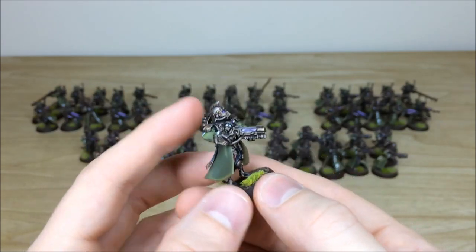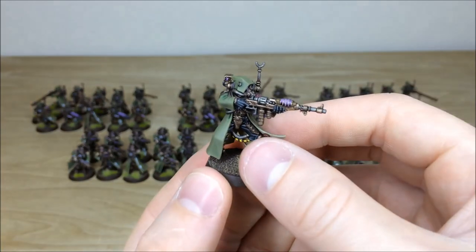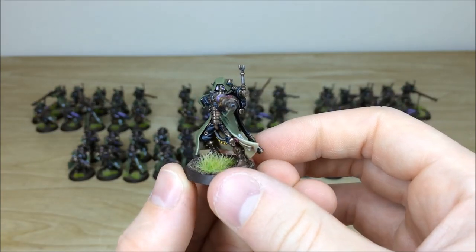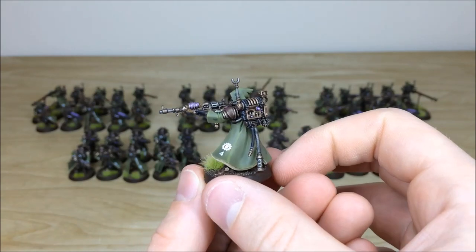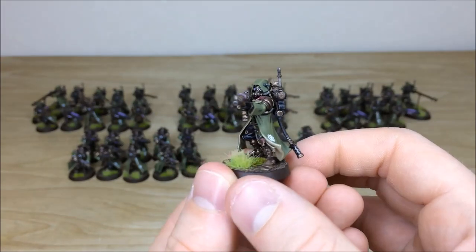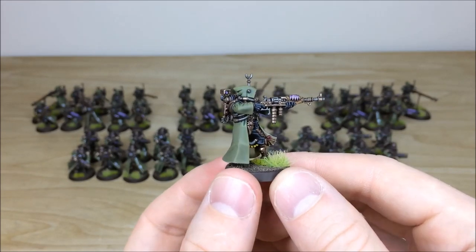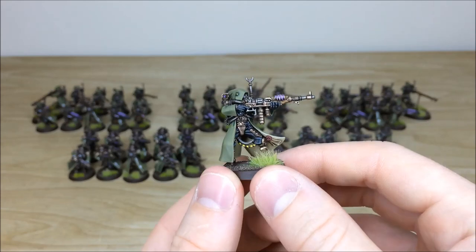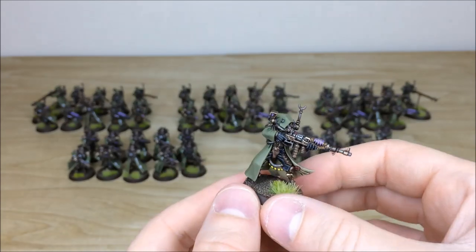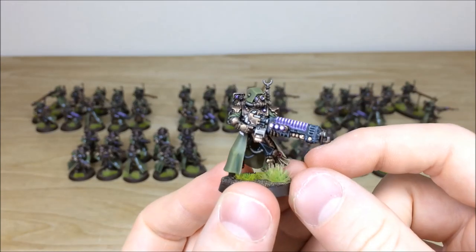He's like bounding forward there. Now we'll start having a look at some of the Rangers and Vanguard at the back - really, really cool models with loads of character. His backpack there has all the little gems and lenses fully picked out in that complementary purple. You can see the glow effect on the gun as well, and all the little chevron cables picked out, and purity seals all done. Let's pull forward one of the plasma models just so you can have a look at that.